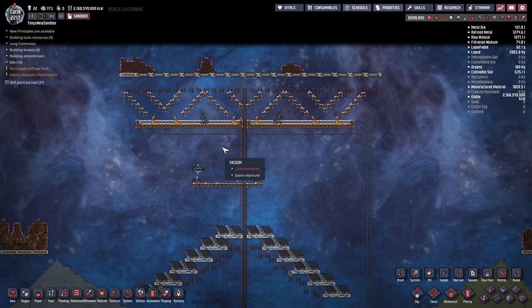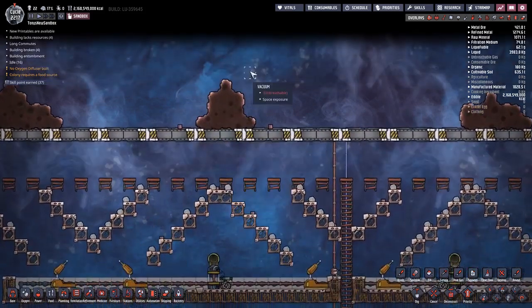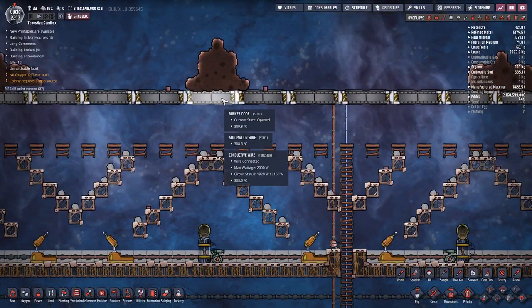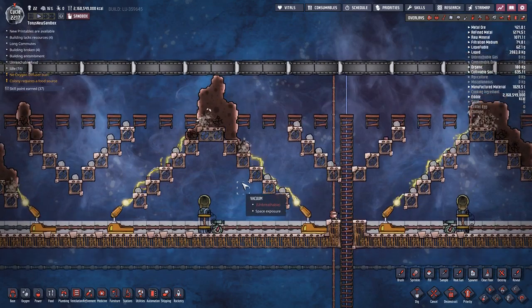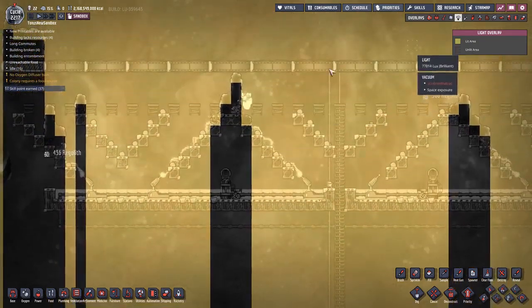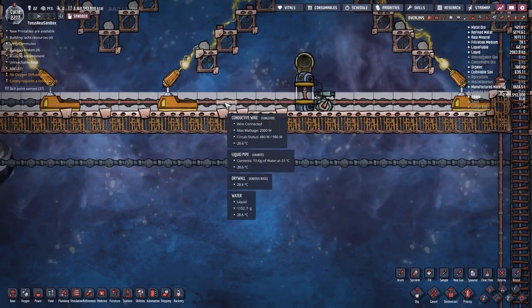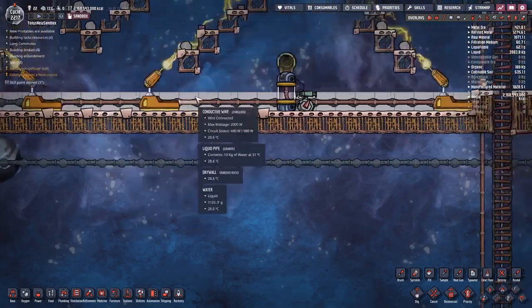The solar panel setup is finished and we've just had a meteor shower — let's watch carefully. The meteors hit the closed bunker doors and left regolith behind. The bunker doors are now opening since the meteor shower is over and the space scanner signals them to open. The regolith falls through and lands on the mesh tiles. The robominers are mining away the regolith so it doesn't block the light from reaching the solar panels. There's water on the platform cooling the robominers, and the pipe moving through keeps the water cool — nothing on this platform can overheat.